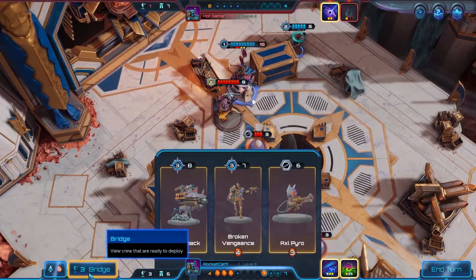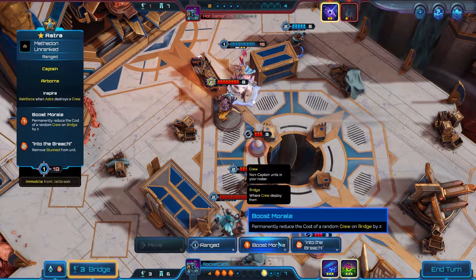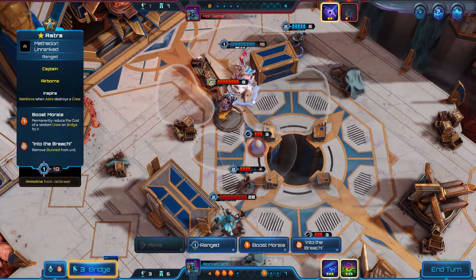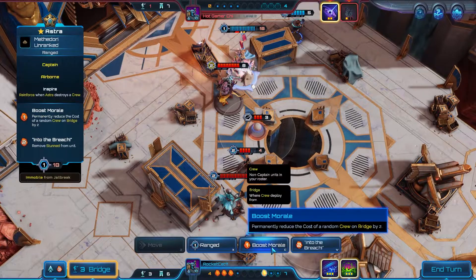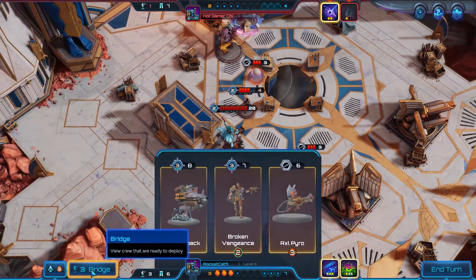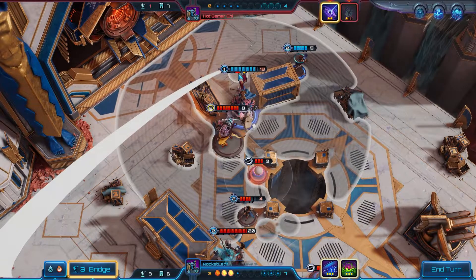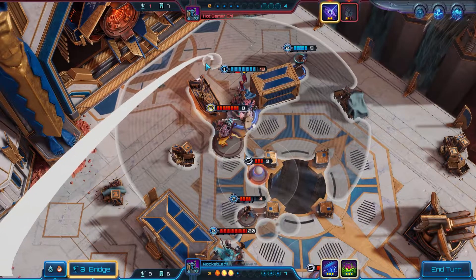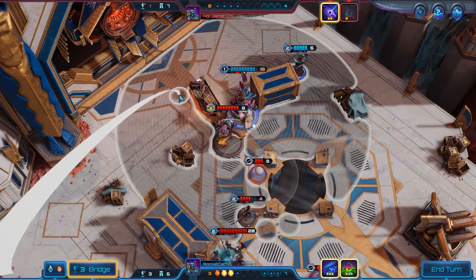Instead of giving assists a 1 out of 10 rating like I did for the unit video, I will instead be putting them into one of three categories: top picks, second picks, and side picks. If an assist is a top pick, this means you should probably look at the assist pair and possibly pick it regardless of what it's partnered with, but you'll still need to assess whether it's actually the right assist pair for your roster, the map, your opponent's captain, etc.